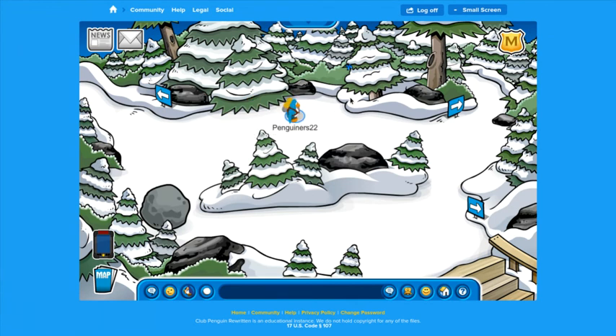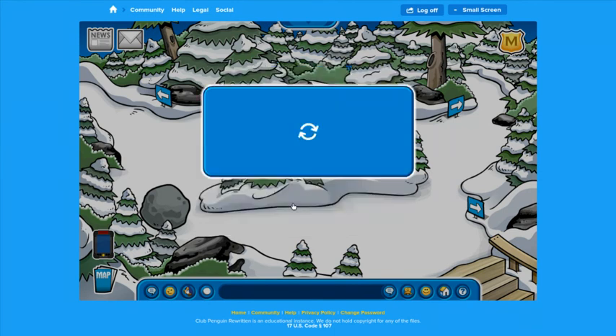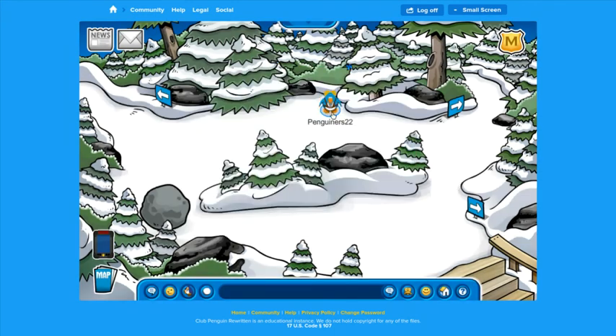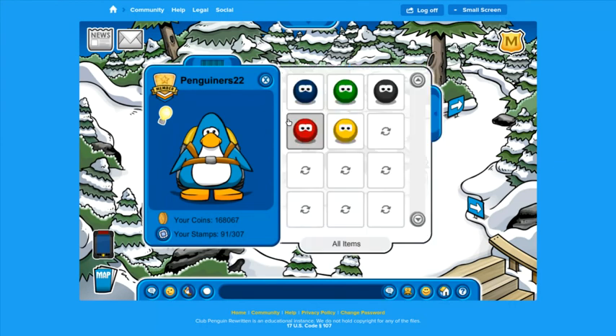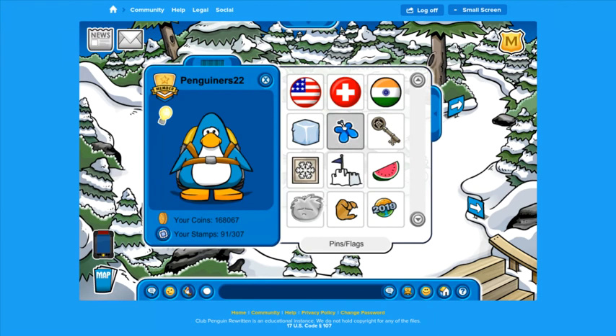So now what we're going to do is we're going to go over here and we are going to collect the butterfly pin. You have found a butterfly pin — would you like to pick it up? Yes, I would love to pick it up. It should be in our inventory right underneath pins slash flags, and yeah, here it is. This is the butterfly pin and it looks pretty cool if I do say so myself.